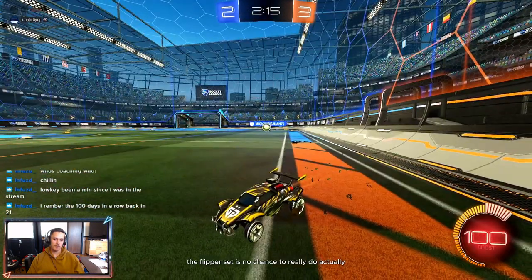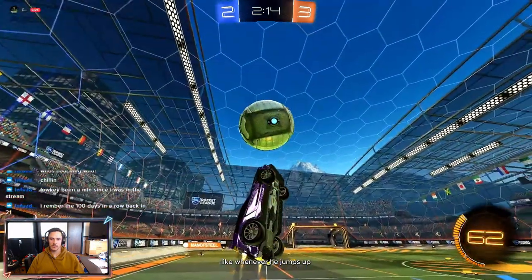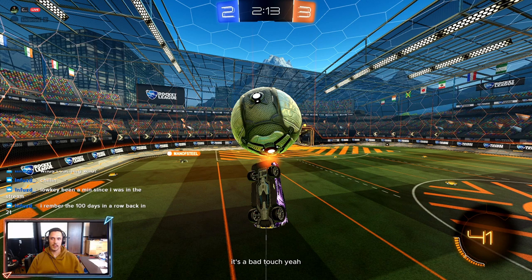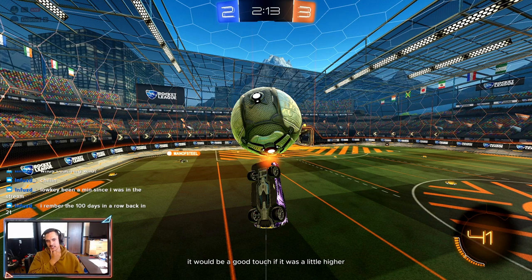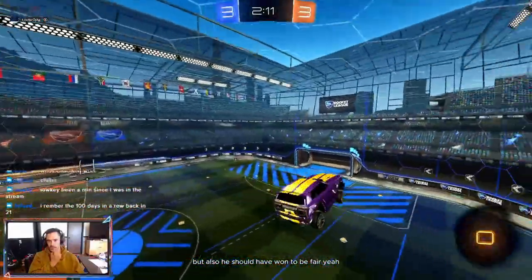The flip reset is no chance really — especially the way he jumped up, he went instantly to a terrible spot to air dribble. Whenever he jumps up and instantly turns his car right here, it's a bad touch. You can't really flip reset from that position — to get an effective flip reset you'd need a really high touch, and you'd be wasting all your boost just to catch back up to the ball. That would be a good touch if it was a little higher, but since it's a bit low, Steel can instantly challenge that — though he should have won it to be fair.